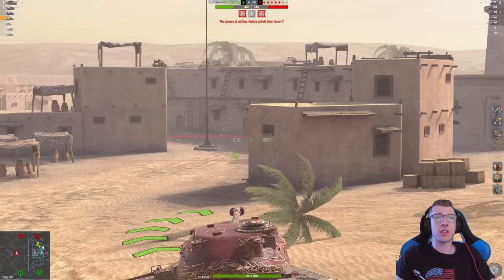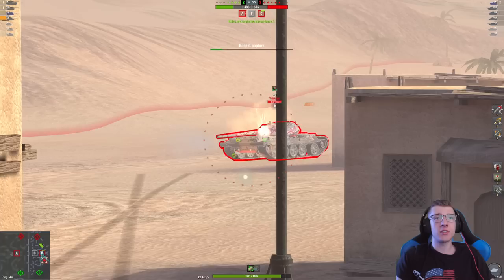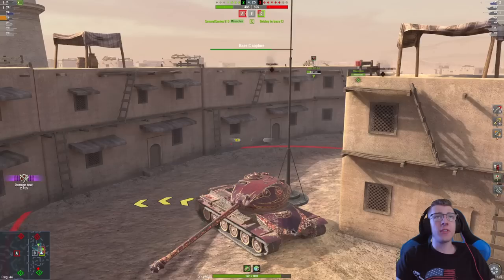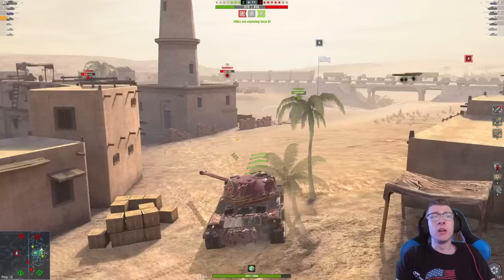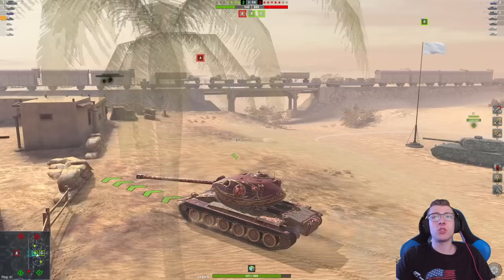There he is — we got one pen into his vehicle. Penetration's a penetration at the end of the day. Two pens. We took about half of that Lightweight's health off, and we were able to capture the base anyway. Base C has been captured, and that Lightweight bled half his health for no reason. The only tank that really scares me is that Ritter — I don't know where the Ritter is, and it's a nasty tank. It is a very, very nasty vehicle that you don't want to be shot by.